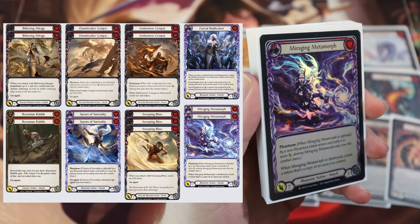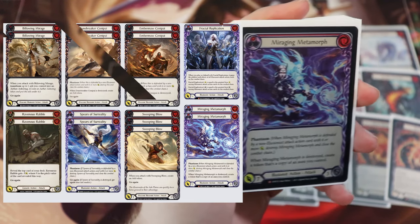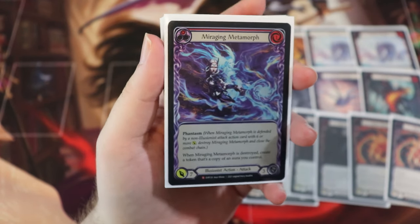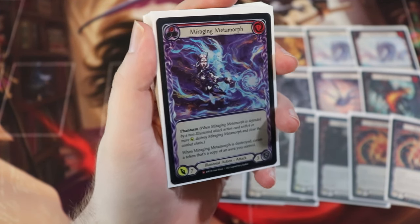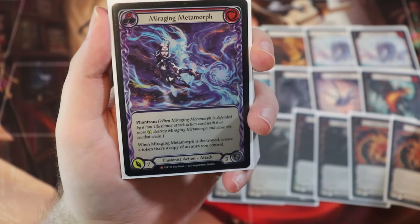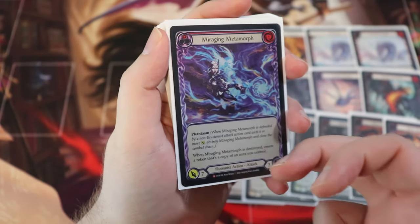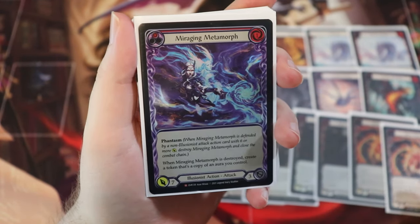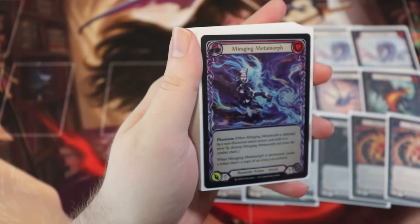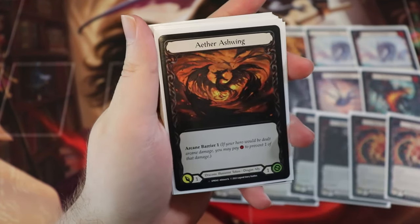Now let's talk about our suite of attack action cards. We have a good number of them ranging from Illusionist attack action cards, generic attack action cards, and some Draconic Illusionist attack action cards. Starting off with one of the best ones in the entire game: Miraging Metamorph. This is a one cost seven attack Illusionist attack action that blocks for three. It has the Phantasm mechanic. When Miraging Metamorph is destroyed, create a token that's a copy of an aura you control — maybe like Burn Them All. Your opponent is put in a situation where they either deal with the seven damage or you get value by creating a duplicate of an aura you control. We're running two Miraging Metamorph.